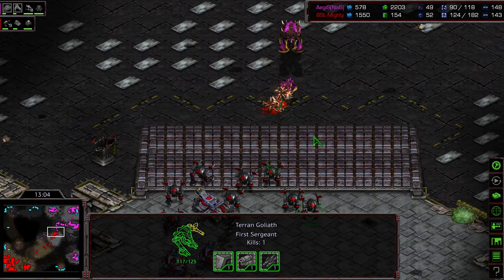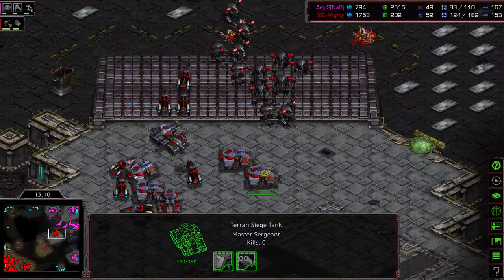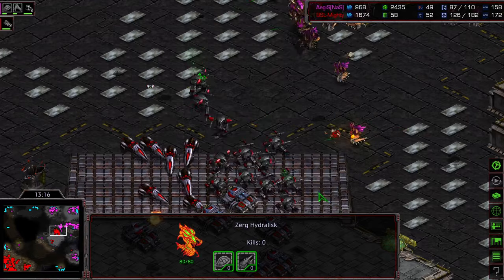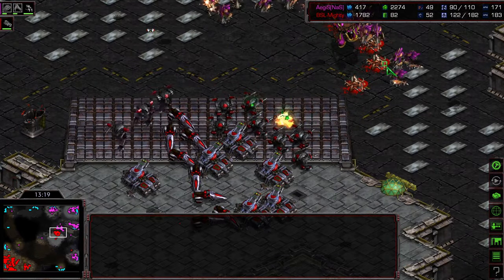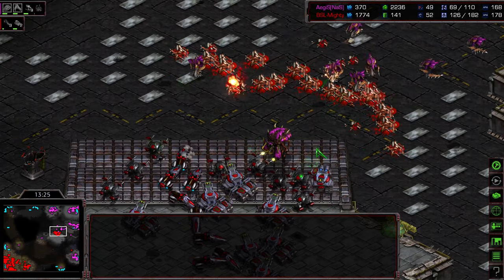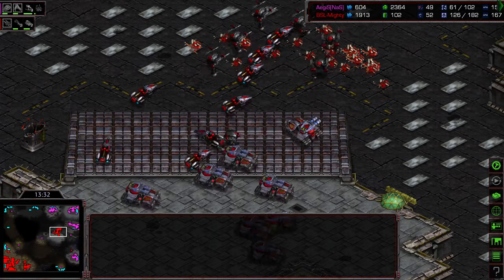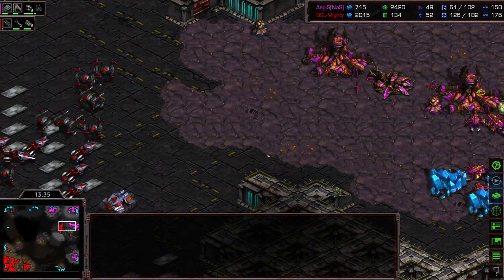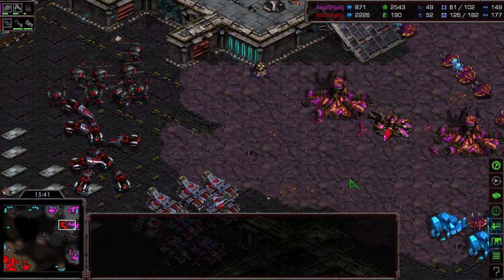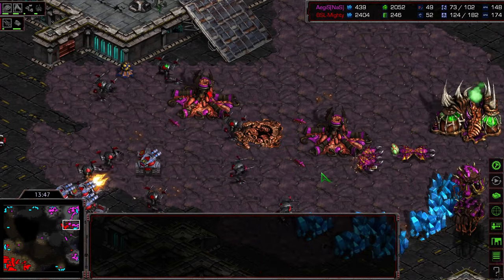Mighty actually has a significant supply lead this time. Another round of Hydralisks being produced, but they are out of position. This is plenty of Siege Tanks to squash these Hydralisks. Hydralisks engaging — I don't think this is enough this time. Not a lot of focus fire happening from Aegis. The Hydralisk line is melting. Aegis is at half the supply of Mighty — that's what you want to see. Mighty now pushing into this natural expansion, mostly unopposed. Sunken Colony lasts for a blink of an eye. Two Hatcheries certainly going to get taken out.